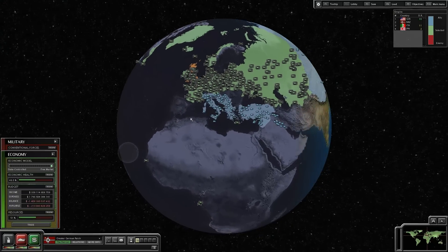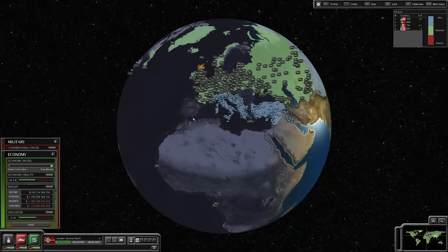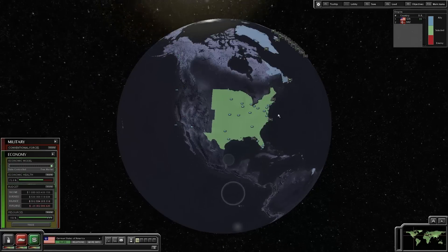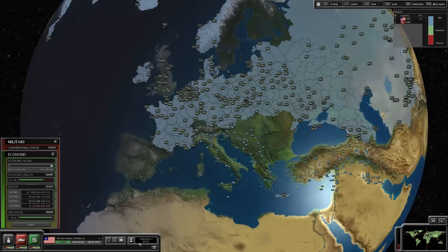That's right. The Man in the High Castle is a book — it's the alternate history book where, essentially, the Germans won World War II. As you can see, the mod takes place in 1964.